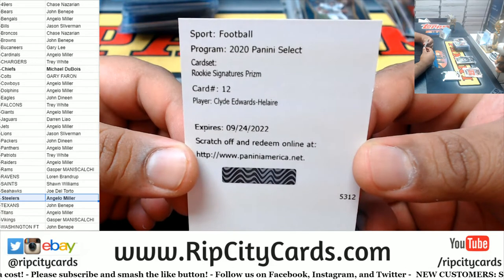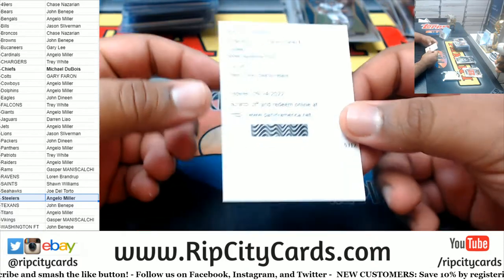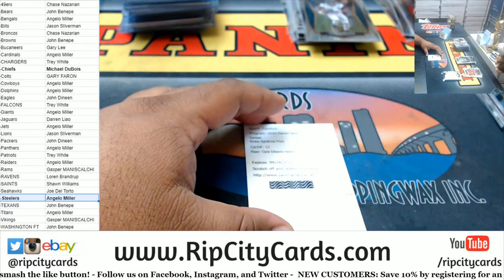Drew Brees Saints. Antonio Gibson rookie Redskins — I'm sorry, Washington Football Team. Jalen Eagles rookie Selections — nice. A Joe Burrow rookie silver for the Bengals, premier level — that is the second level of rarity right there, not bad. CJ Henderson Jags rookie. Redemption time — who will it be? Let's find out, good luck everyone. It's Clyde Edwards-Helaire! The rookie signature prism for the Chiefs.